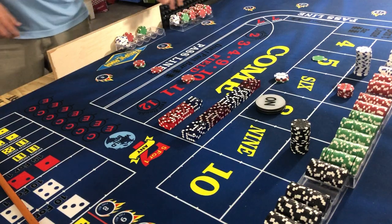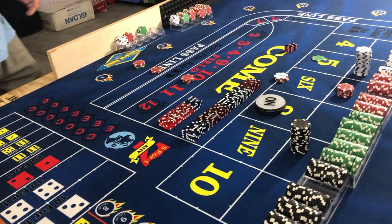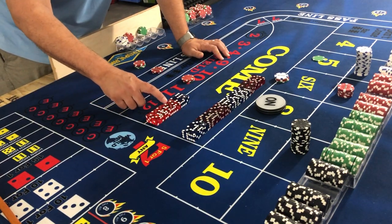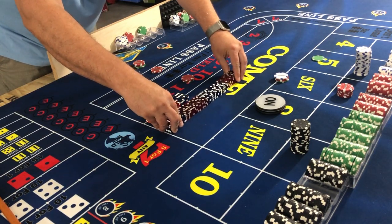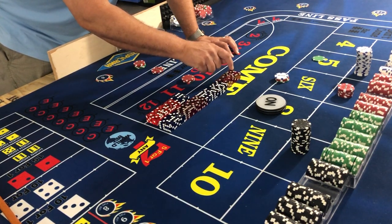Next throw — seven. Four-three-seven. It had to happen. That's actually our second seven. First time we sevened out, it came on the seventh roll. This time: one, two, three, four, five, six, seven, eight, nine, ten, eleven, twelve... seventeenth roll hit the seven.